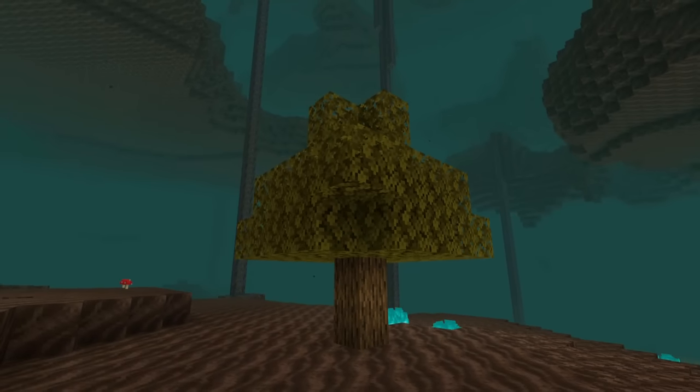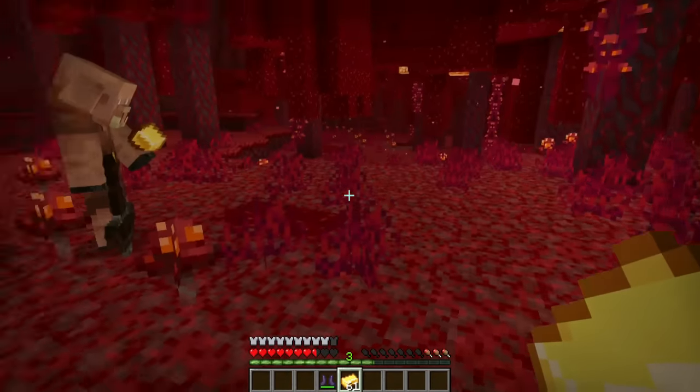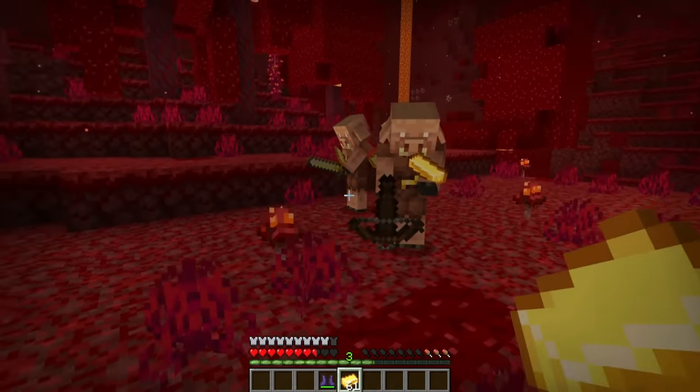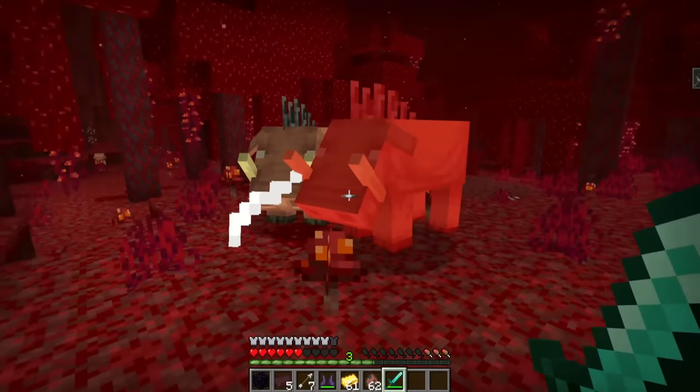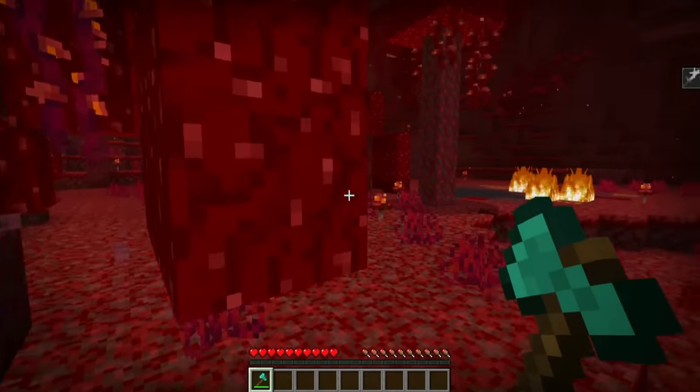Now hold on, this isn't just a normal tree. You see, the crimson forest is the safest biome in the nether. It's in here where you can find wood for your tools, piglins who you can trade with, and even food from hoglins. And they aren't remotely dangerous — don't tell me that these pigs who get terrified with mushrooms are dangerous.